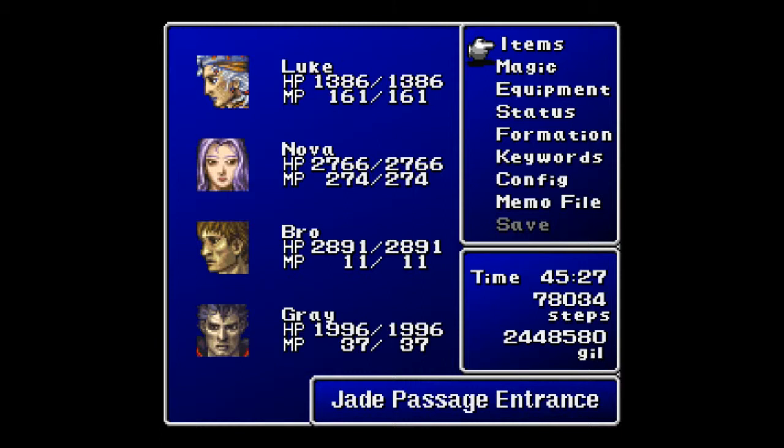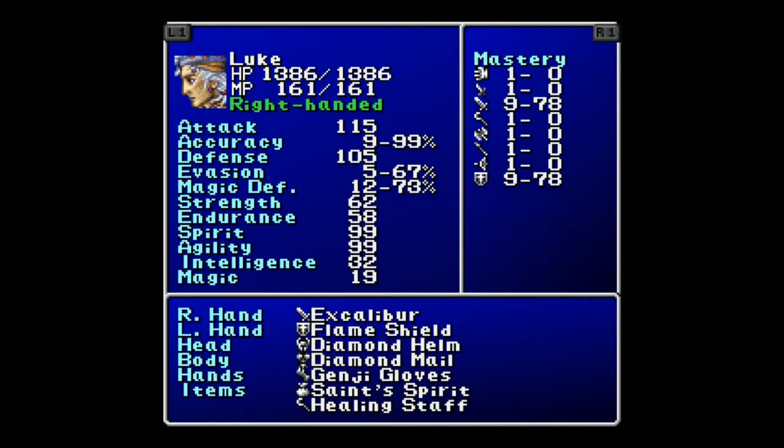HP, MP, all way up, even for Gray and Bro, but we'll get over how that happened later. In terms of their actual stats, Luke has 62 Strength, 99 Spirit, and Agility with 115 Attack and 105 Defense.